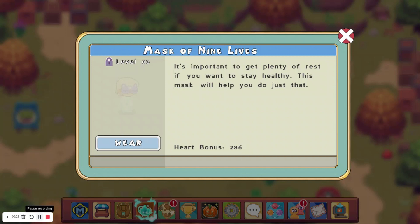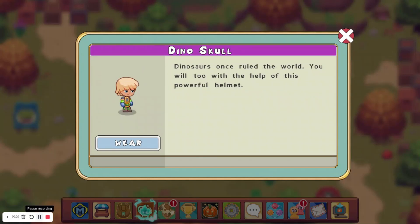First up, we have the Mask of Nine Lives, which has a heart bonus of 286, and it looks pretty cool — here's a better look at it. We also have the Dino Skull, which has no icon, and it doesn't show up when you're wearing it, and has no heart bonus as of now.